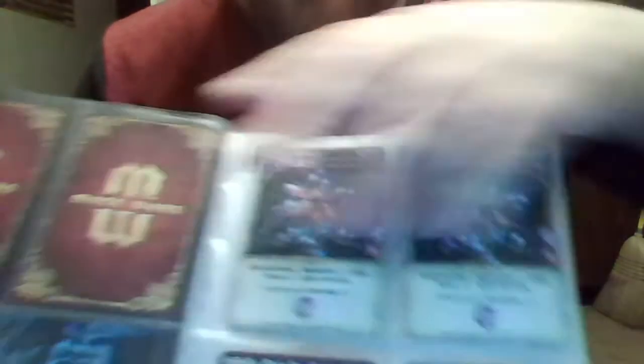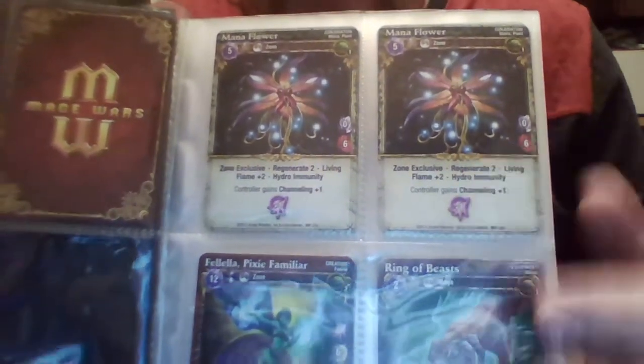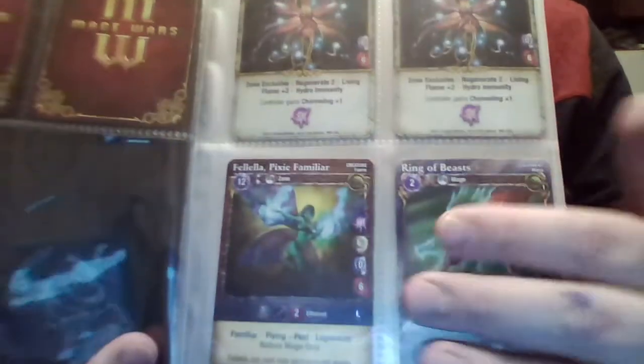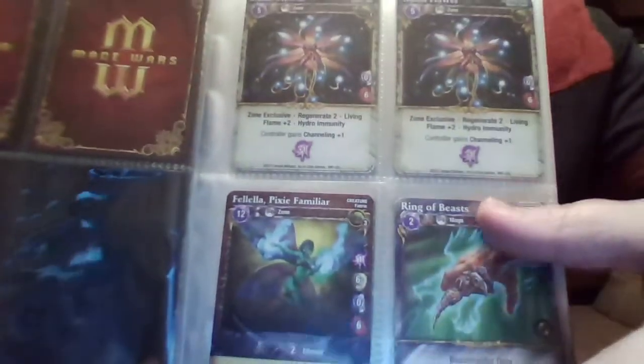So the first thing up here will be the mage, of course. Here in the corner will be the Beastmaster. I apologize — this was off my laptop and I have kind of a crampier camera. So yeah, double mana crystals as well as the Beastmaster ring and the pixie to open up with.